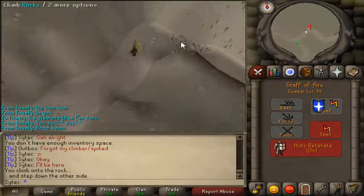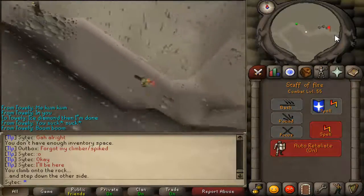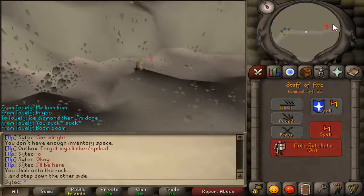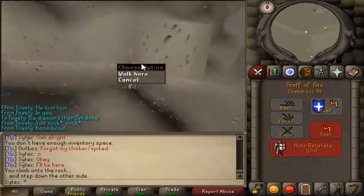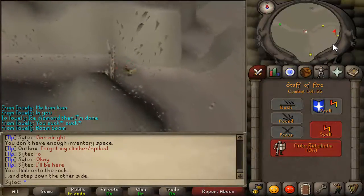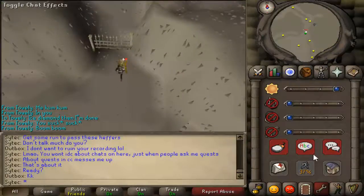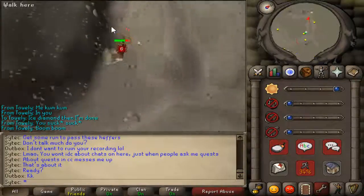You want to head northwest, or take the northeast passage, go down the rocks, and keep heading east. You're going to have to climb up some more rocks, then head east more and go through the arena entrance. Then go through the northern arena entrance passage, and go through the north arena gate. You want to run through here, past these trolls.